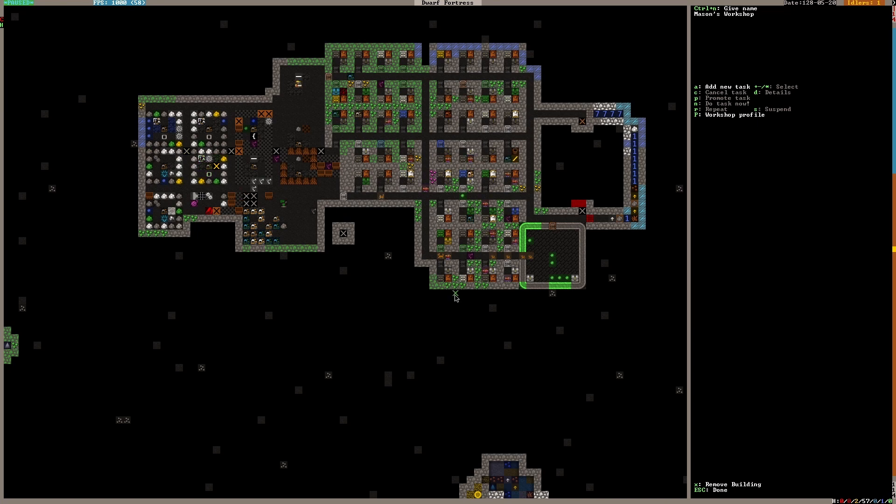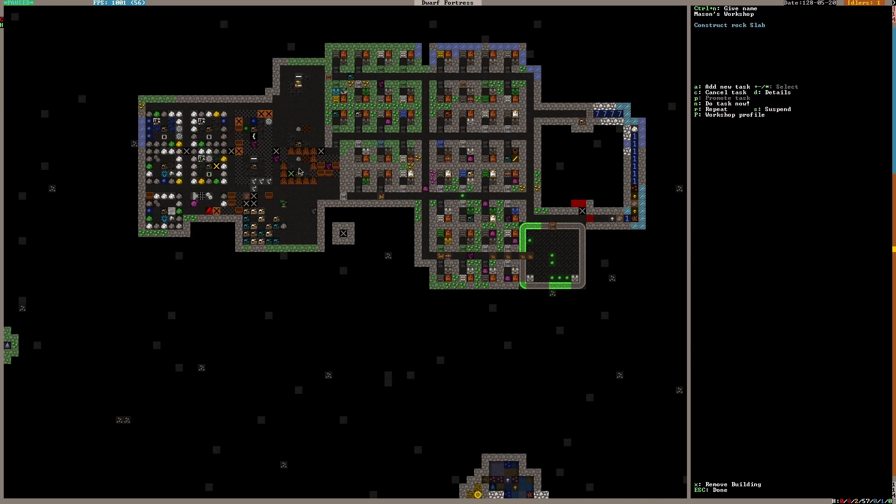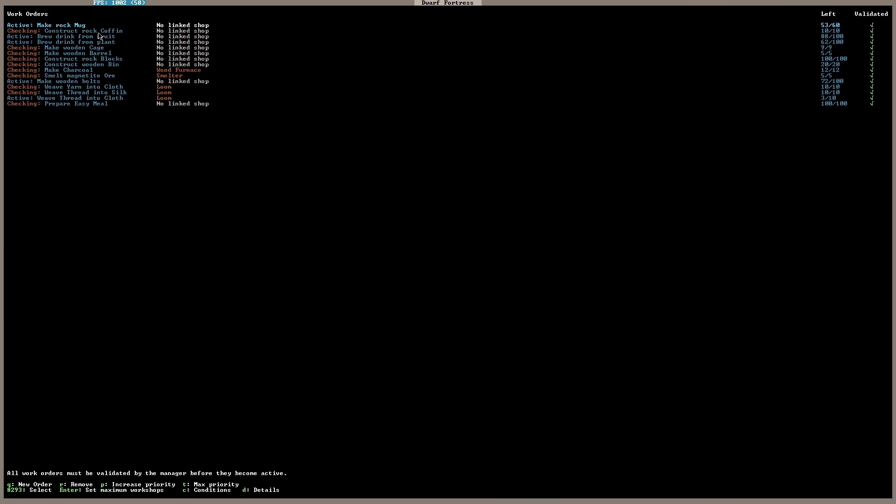We can possibly use the slab instead of a grave for some dwarves. I'll just do one slab — it needs to be engraved in a crafter's workshop but constructed first. Since the masons don't have anything else to do — yes, they've constructed all the coffins — checking means they're verifying the condition.